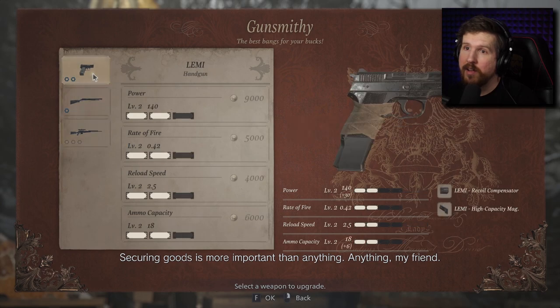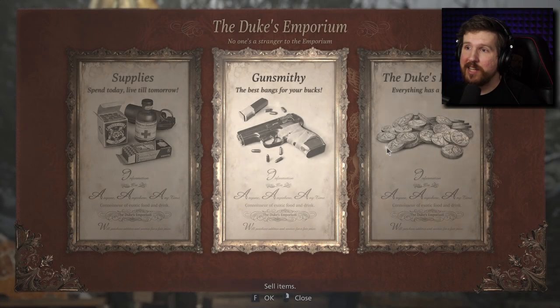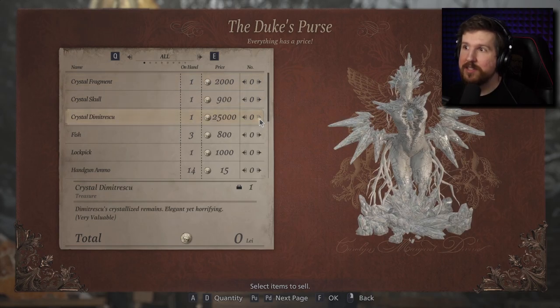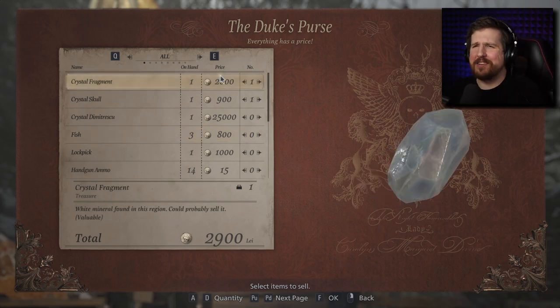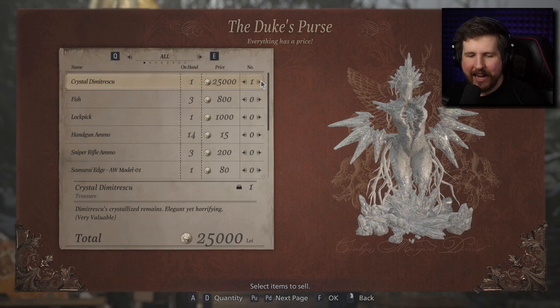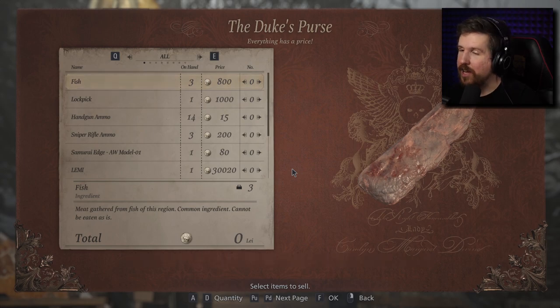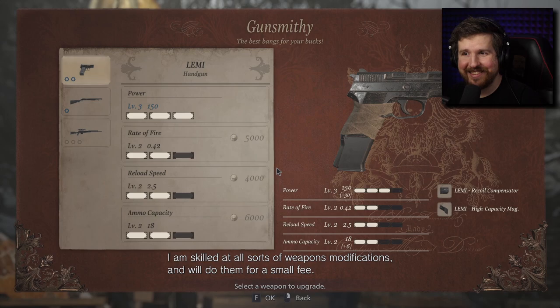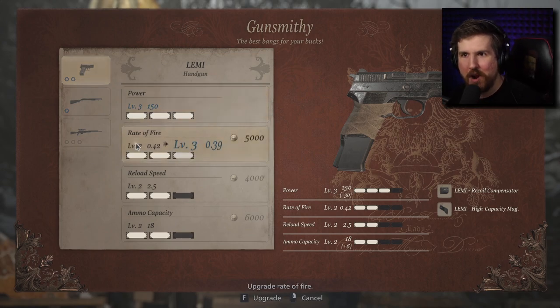Let's check out the gunsmith. I kind of want to just get this because I use the handgun a lot — it makes sense to upgrade that. Crystal Dimitrescu — 25,000. It's her crystallized remains, elegant yet horrifying. Should I keep it? I don't want to keep it. Let me sell it. Oh, Lady Dimitrescu — beautiful even in death. That waistline. I'm kind of sad that I sold it to you now.